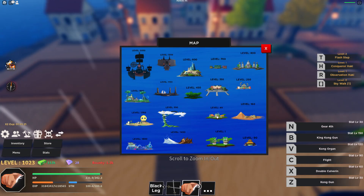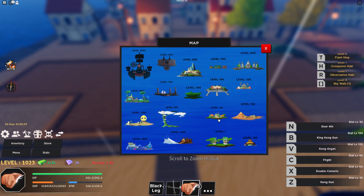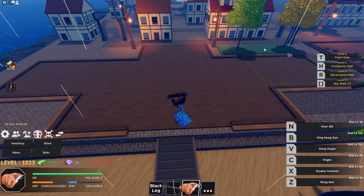To unlock the Flash Step ability in Haze Piece, you must visit Clown Island, which is just north of the Starter Island. Even though the island's requirement for quests is level 40, the Flash Step Trainer only requires you to have 25,000 belly and be level 1 to learn the Flash Step ability, so you can learn it as soon as you have 25,000 belly.